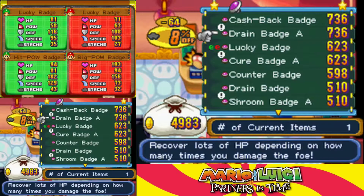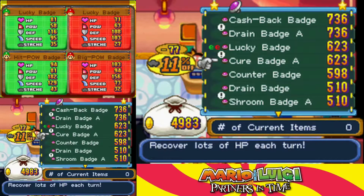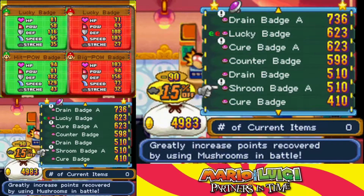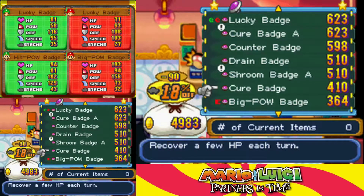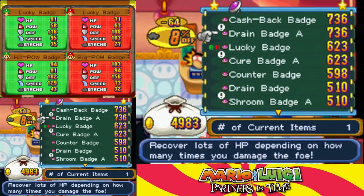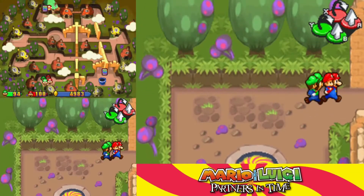In terms of badges, you can get the Drain Badge A, which we've already seen. The Cure Badge A recovers lots of HP every turn — that's kind of nice. Shroom Badge A greatly increases points recovered by using Mushrooms in battle, also kind of nice. We've already seen the regular Shroom Badge as well as the regular Cure Badge. That's it, really nothing crazy, so time to go back in time.